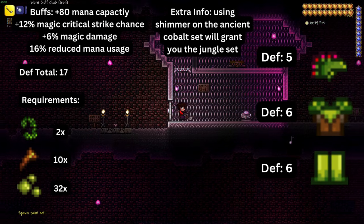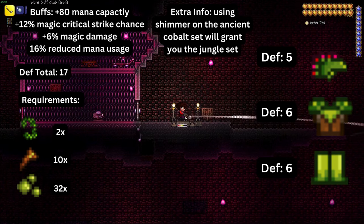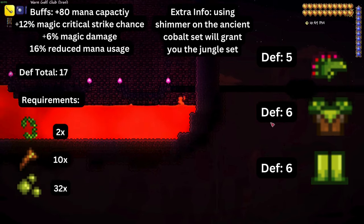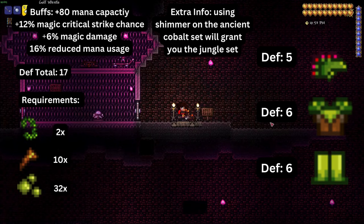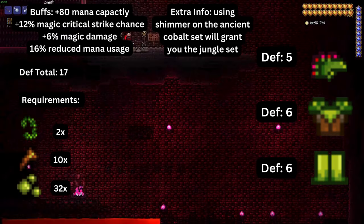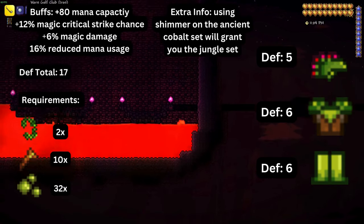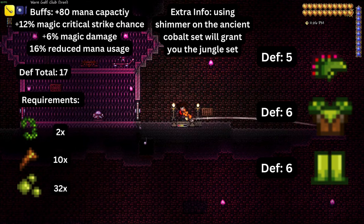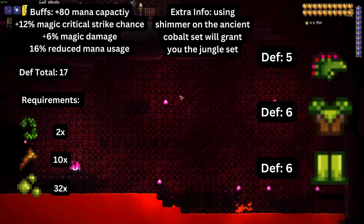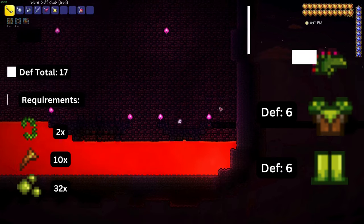One of the best pre-hardmode magic sets in Terraria is jungle armor. It is composed of a hat, a shirt, and pants. Wearing the full set provides seventeen total defense and increases maximum mana by eighty. It also increases magic critical strike chance by twelve percent and magic damage by six percent. The set bonus reduces mana usage by sixteen percent. To obtain it you need jungle spores found in the underground jungle, stingers dropped by hornets and spiked jungle slimes, and vines dropped by man-eaters or obtained using the guide to plant fiber cordage.